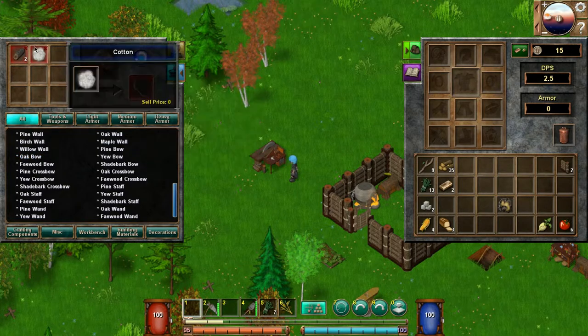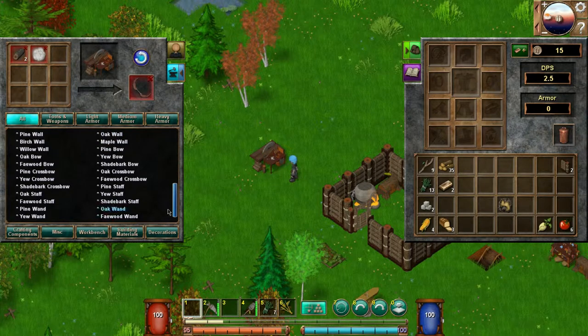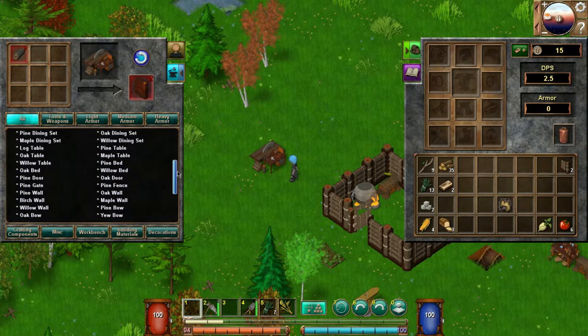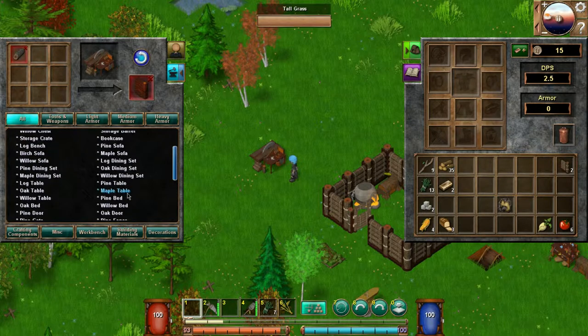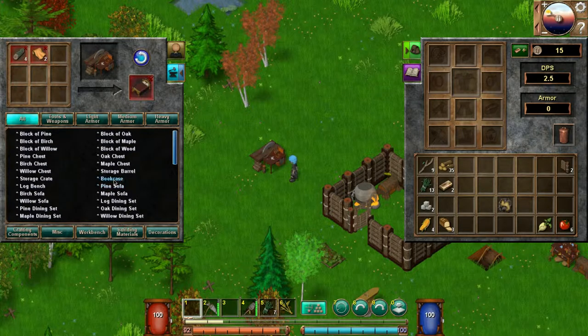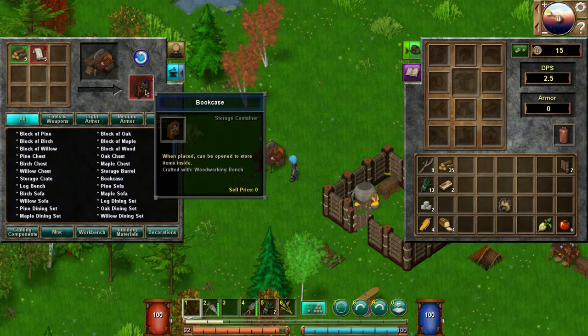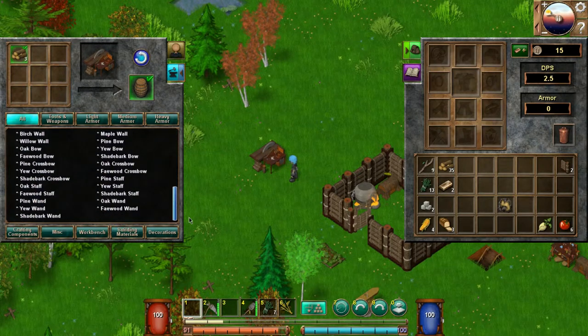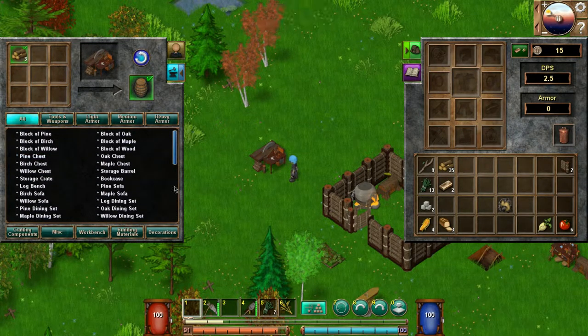Oh okay, so that's what the cotton is for — you make wands! Better wall pieces, better beds — a cozy spot to sleep and recover energy, place on ground, right-click to use. Bookcase — what's that for? Storage. Storage barrel — cool, store items in it. I don't know what happens when you die yet, so I'm not sure if you lose everything or not. It's been a while since I played.